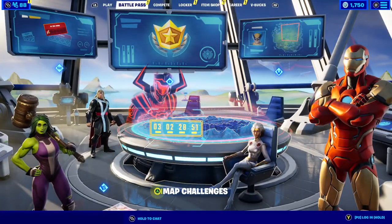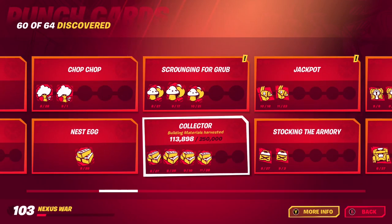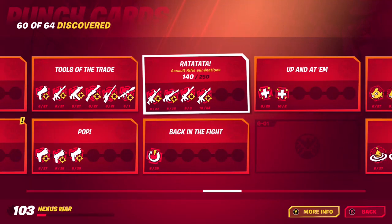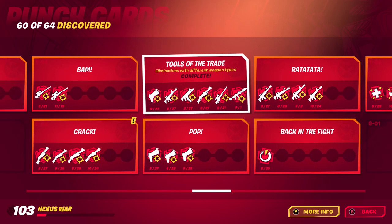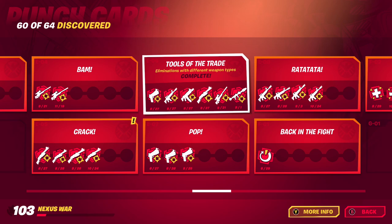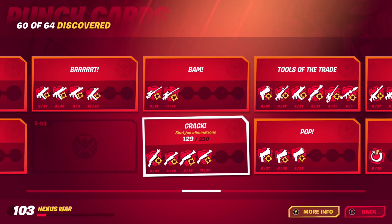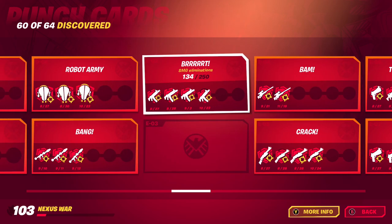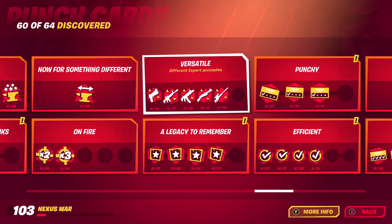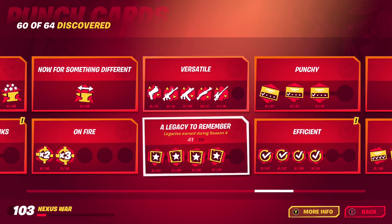Now moving on to punch cards. The first one is AR eliminations — I'm already at 140 out of 250 on my fifth punch for this one, but if you're earlier in the punch card you can still complete it easily. There's also eliminations with different weapon types, which is really easy since you can get rocket launchers in this mode. Shotgun eliminations, sniper rifle eliminations, SMG eliminations, and explosives — including rocket launchers and grenades — are all available in The Pit.